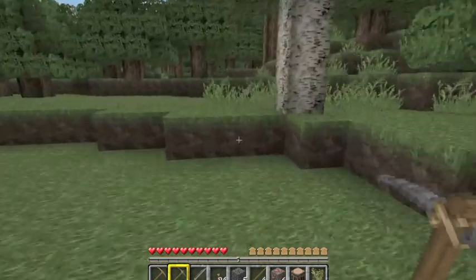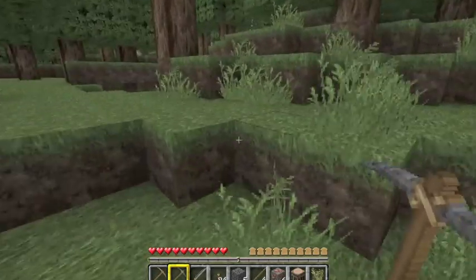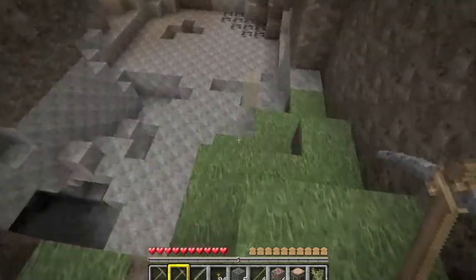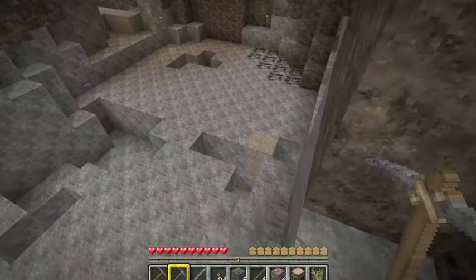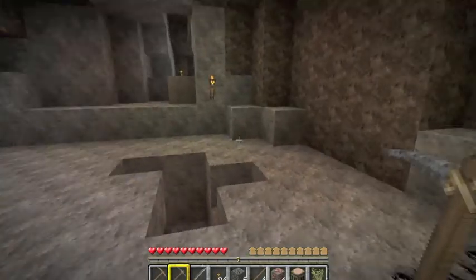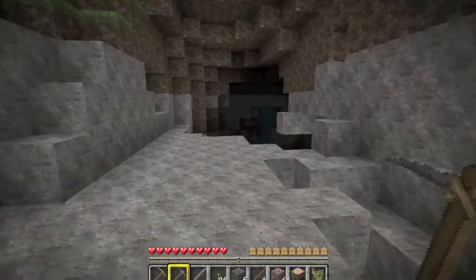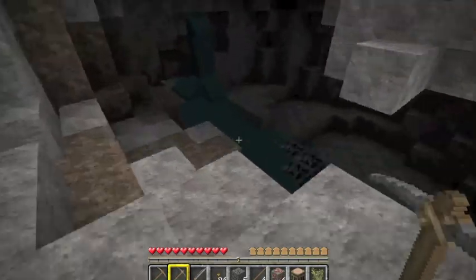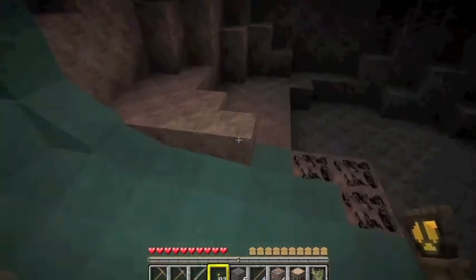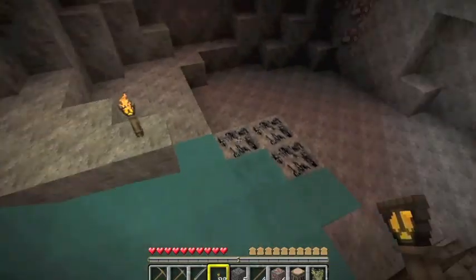We'll have to build a little shelter here. It's got a little bit of time — I think it's midday, but there's too much darkness for me. There's a nice little cave system, and more iron. I guess I'm going to have to just start building here — there's a good wall here. Let's build a shelter right in here.